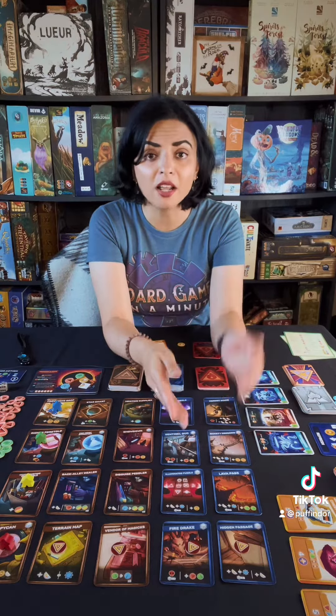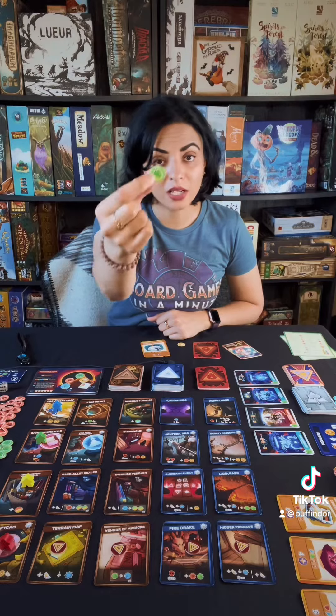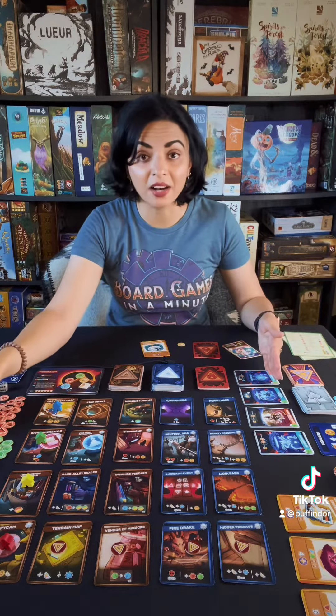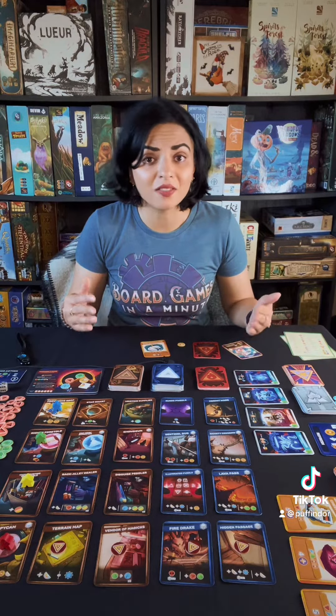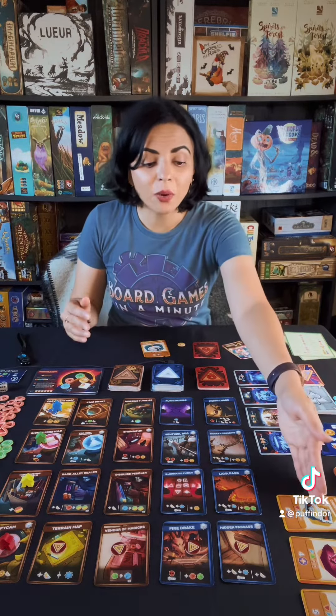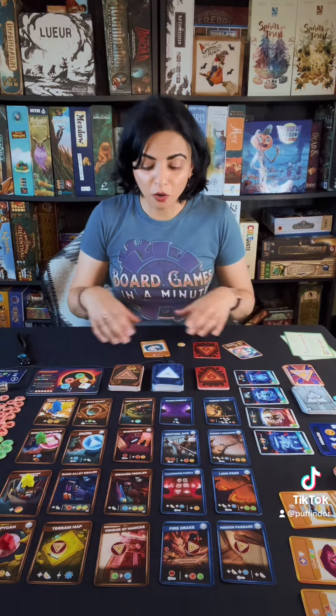In addition to performing the actions on the card, you will get one major action. You can collect a preparation token, which is a resource that you need in order to hire mercenaries. You can hire a mercenary, which will give you special abilities that will make it possible for you to heist even more treasures. Or you can pay the required resources in order to heist treasure from the vault area or from your own player area.